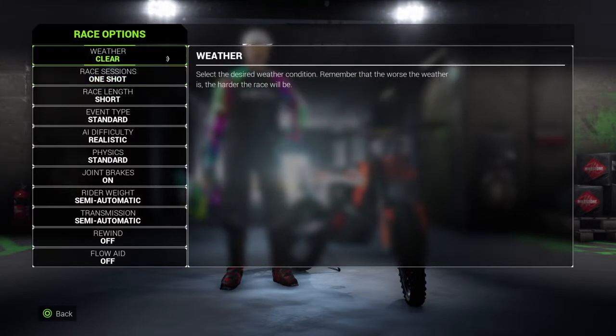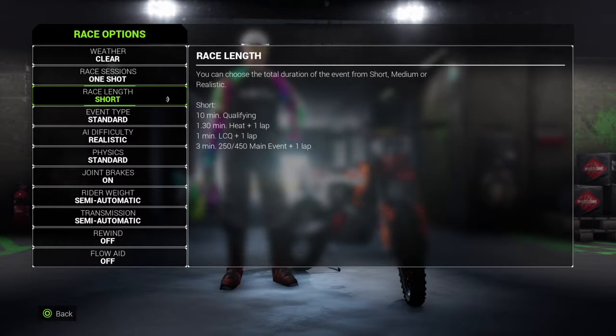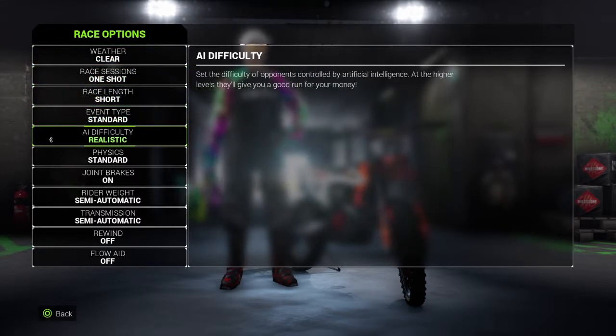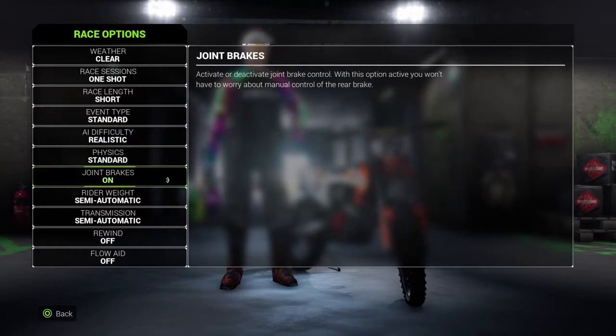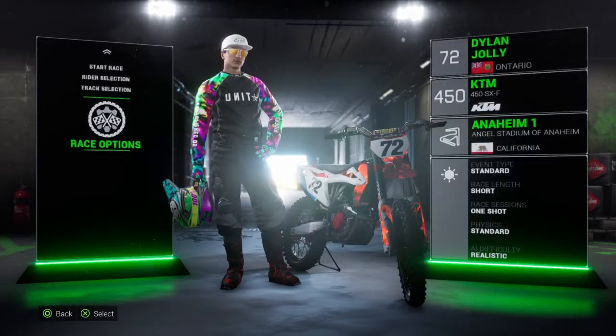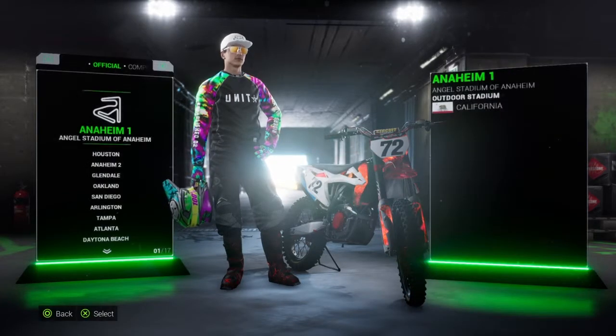The whole premise of this video is to see how bad the AI can beat me. We're going to go clear weather, testing out the realistic AI, and try to give myself somewhat of an advantage so I can hopefully get a chance of winning. Settings: clear weather, one shot, short standard, realistic AI difficulty, physics standard, joy breaks on, rewind off, low aid off. Track: I'm thinking San Diego.